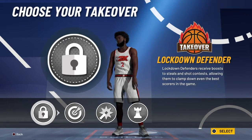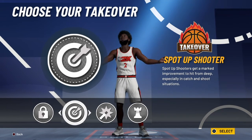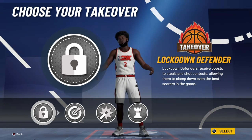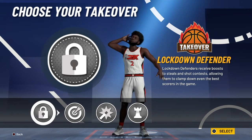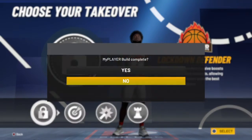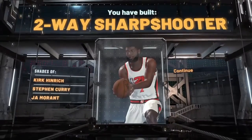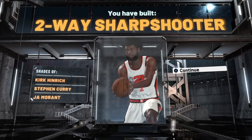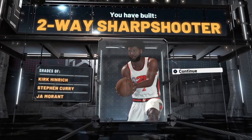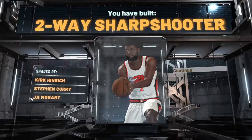With takeover, you can either put lock takeover or spot up takeover. Personally I think you should put lock, because it's one of the most toxic takeovers in the game — so you can really defend. So put lock takeover. Now you're gonna see you did not make a perimeter lock, you made a two-way sharpshooter — shades of Kirk Heinrich, Steph Curry, and Ja Morant — which I think is completely false. So now you have a two-way sharpshooter, the best spot up build in the game.